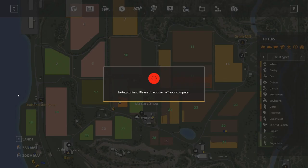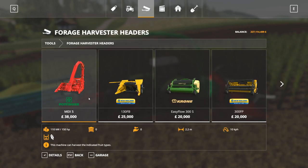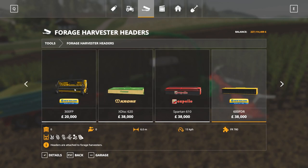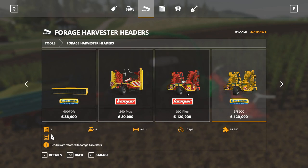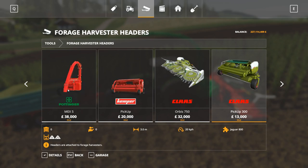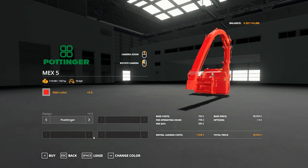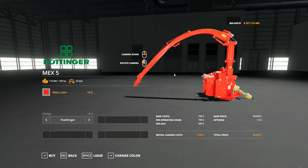Let's take a look in the shop at these. Everything's under forage harvester headers. There's the original Kemper 5 at £38,000 — I've got that header on it. I would say the price could do with a tweak there at £38,000 just for that. So 150 horsepower — it says it'll do maize only but we know it does both now, just hasn't been changed in the shop description. Pottinger or Logitech colours as well.